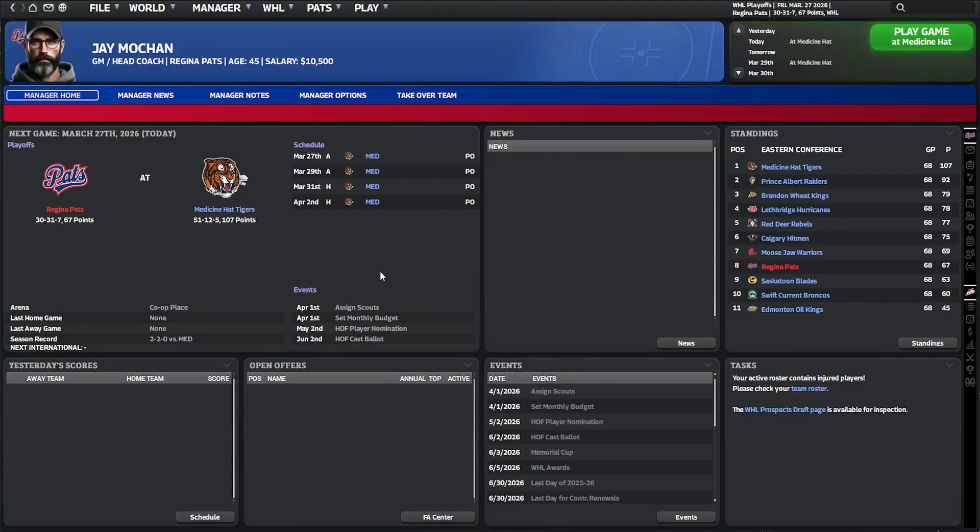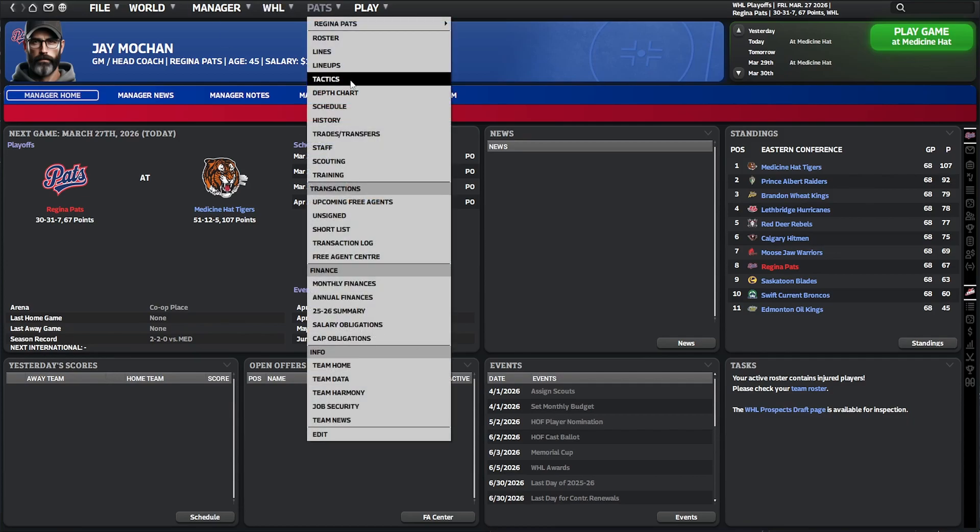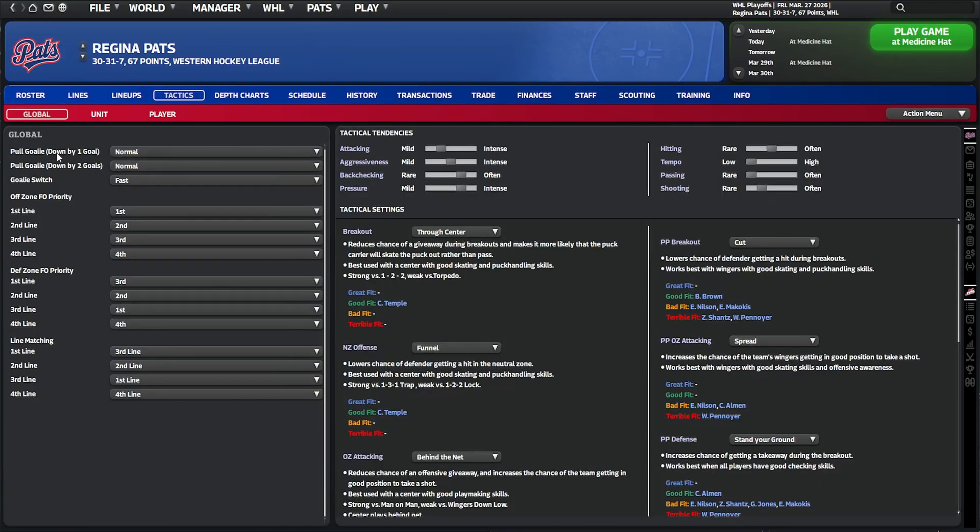Welcome back to Franchise Hockey Manager. After that last game, I had a look at the settings: pull goalie if we're down by one goal — normal; pull goalie if we're down by two goals — normal; goalie switch — fast. That'll go normal straight away. There was absolutely no reason why Lampie should have come off and Selma could have come on. I raised that as a bug and I don't know what's happening there.